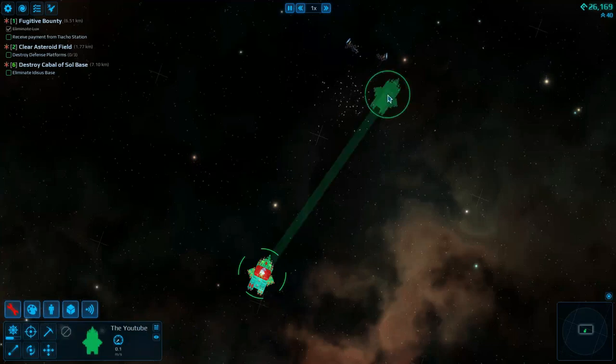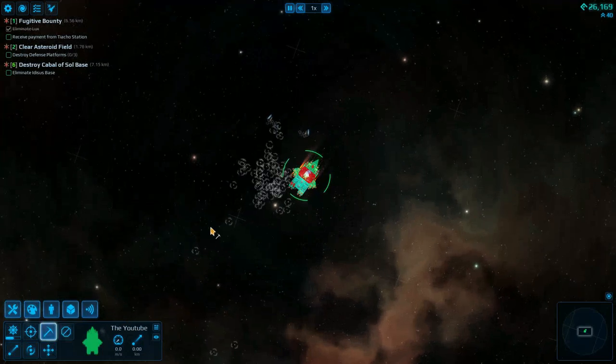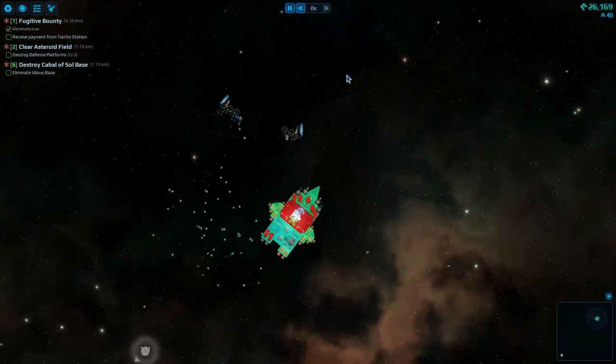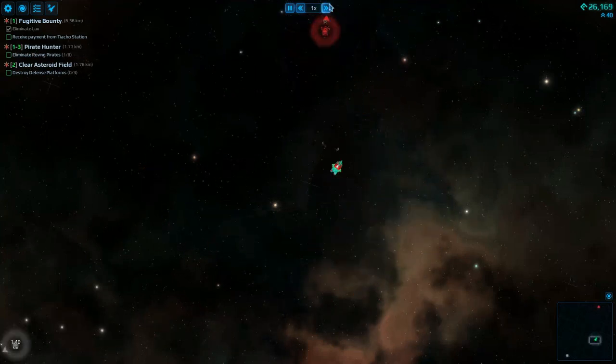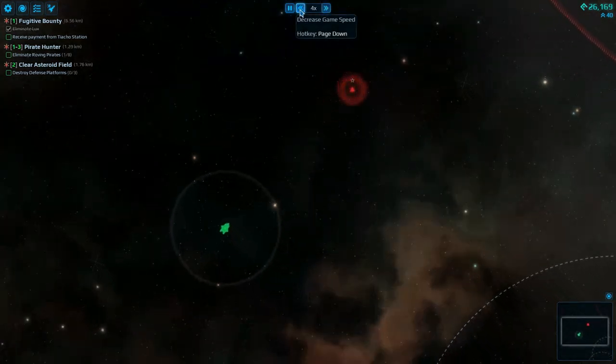Now we can go over, prepare our damage, and collect all the resources. It does appear as if there's another enemy ship just outside of range.